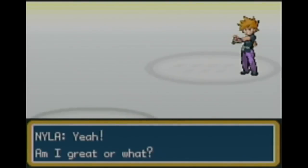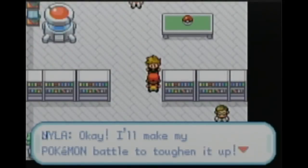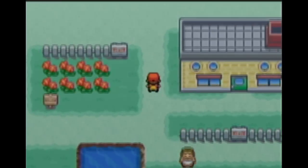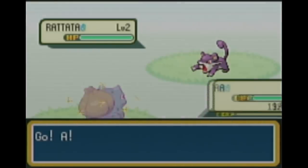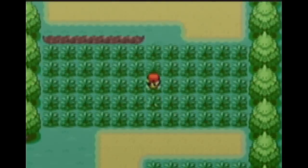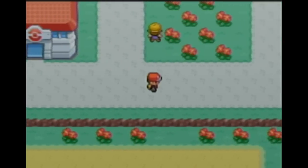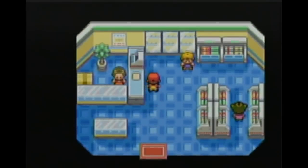Bulbasaur is just here until I deliver the Oak's Parcel. Then I'll get Poké Balls and can catch my Rattata, and then my Weedle, which I will evolve into Kakuna. The reason for not just catching Kakuna is because the Move Relearner isn't until around the 7th gym — so you don't have access until very late in the game. I kind of need my Kakuna to know Poison Sting; that's pretty important. Kakuna is already pretty terrible. So yeah, Kakuna and Rattata — let's talk about them. They're interesting Pokémon.